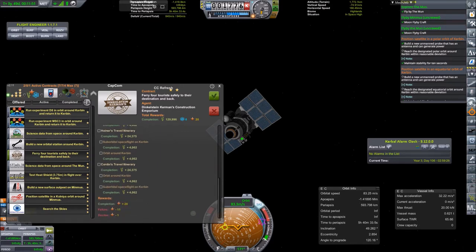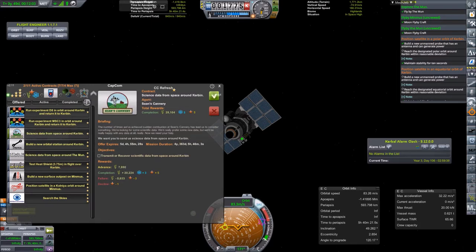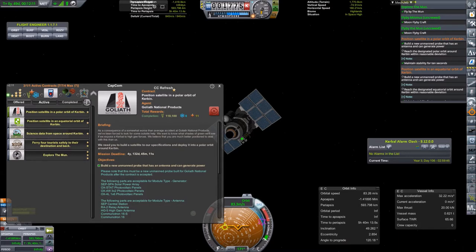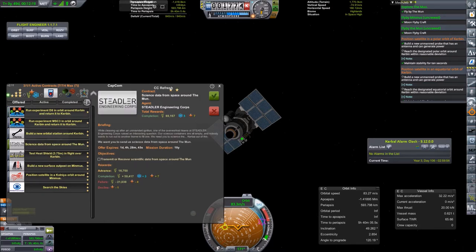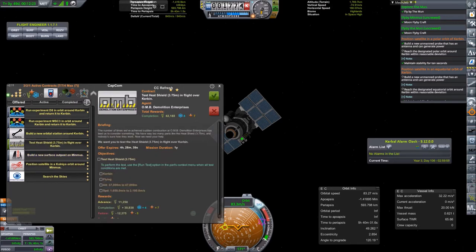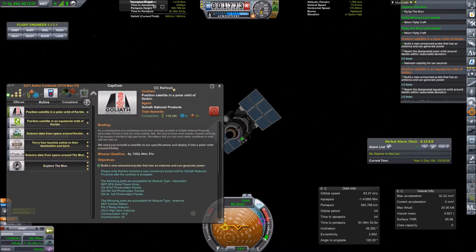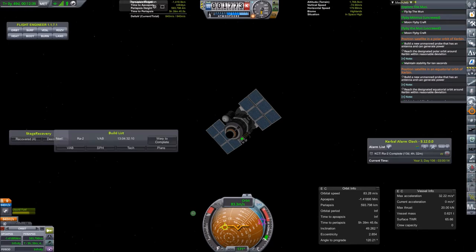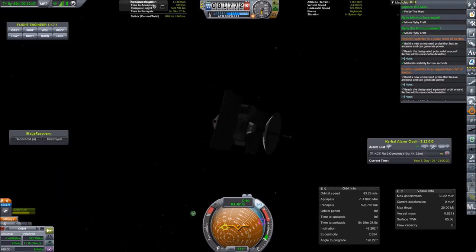I accepted the contract to launch some tourists into space, because quite soon we will need a three-seated spacecraft ready. We only have the Mark One spacecraft which can seat only one Kerbal, but maybe in the next episode we will launch the Mark Two with two Kerbals — basically the Mark One made a bit bigger. Then finally later we will have the KV3, which is the Soyuz-style launcher. It has a proper launch escape system, not just parachutes, and ejection seats, making it safe enough to take passengers.